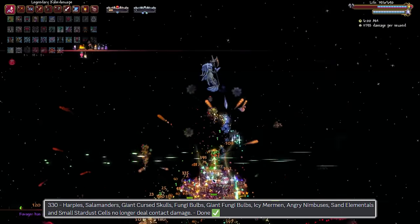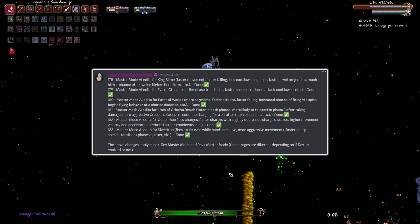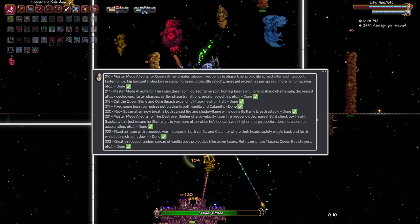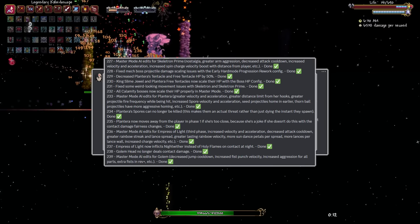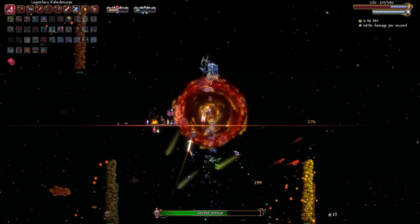Some examples of enemies with unfair contact damage removed include Harpies, Giant Cursed Skulls, and Icy Mermen. As for Master Mode bosses, you can expect to see their AI changed as well — there are literally pages of changes. All you need to know is that it will actually feel like a new difficulty, and hopefully good fun as well.